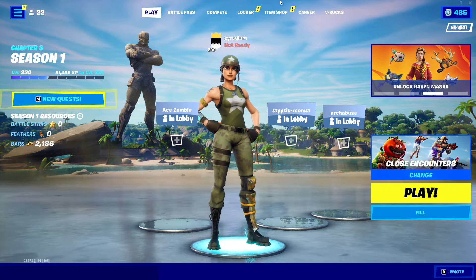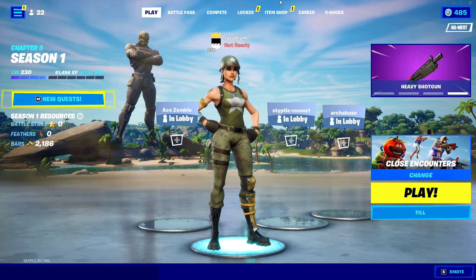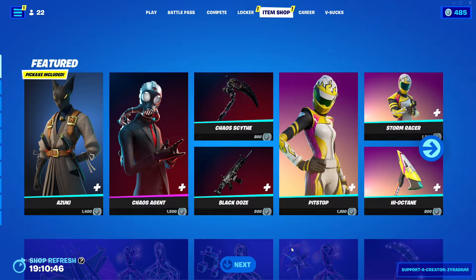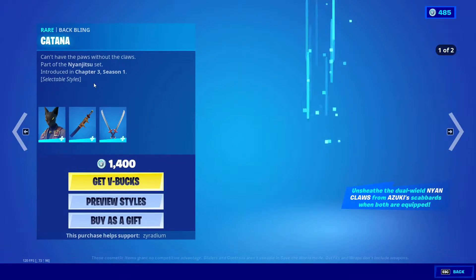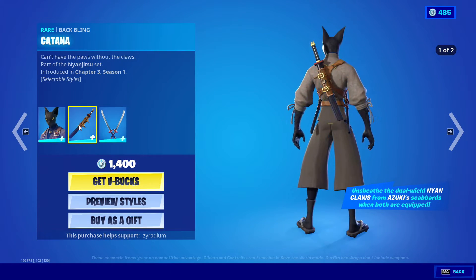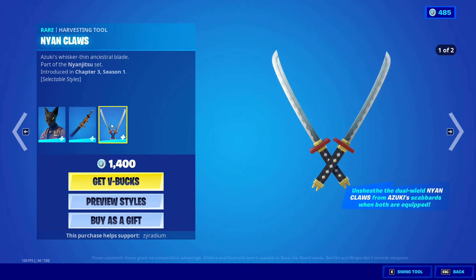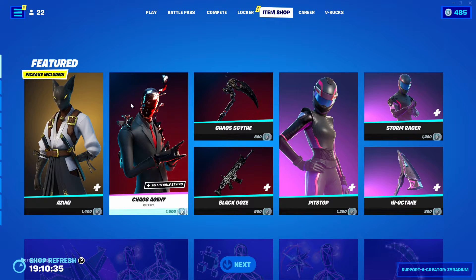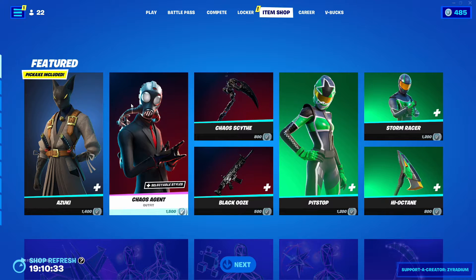What is up guys, it's boys Iranium. Today we're gonna go ahead and check out today's item shop and see what's new. So let's just get straight to it. We got the Azuki back in the shop along with the katana and the nyan claws. By the way, the audio is muted — I'll fix it later.